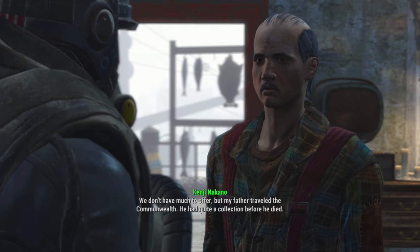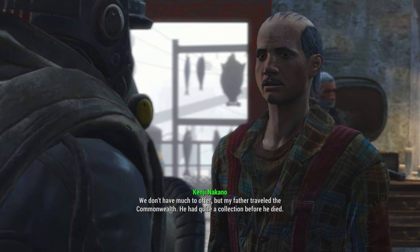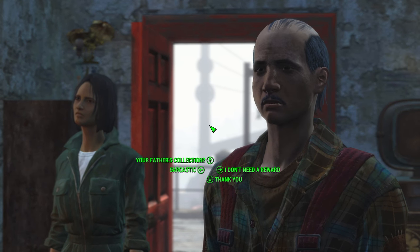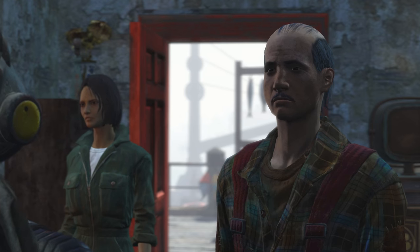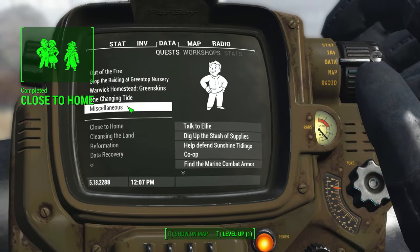Essentially, when you complete the final quest known as 'Close to Home' and you bring Kasumi back to Kenji Nakano, he will give you access to go ahead and dig up his little loot stash.